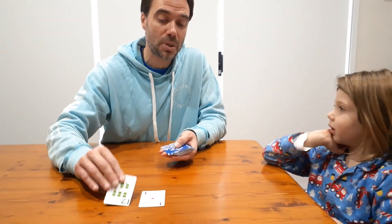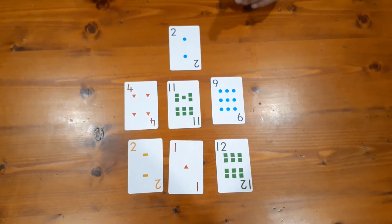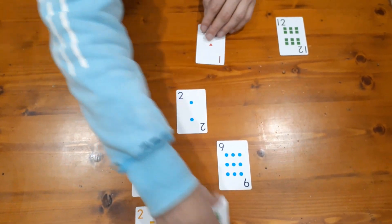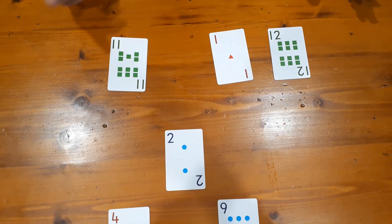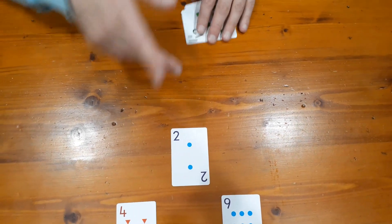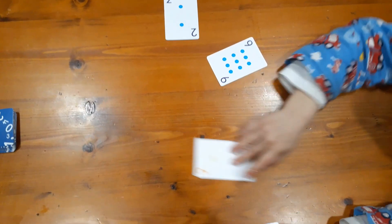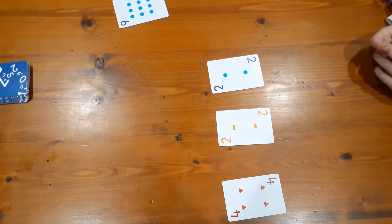On this turn, because Nash went first last time, I go first this time. I'm going to do twelve take away one equals eleven. Now because I did subtraction, you need to do subtraction, Nash. Four minus two equals two — fantastic! So you get to bank those cards as well.